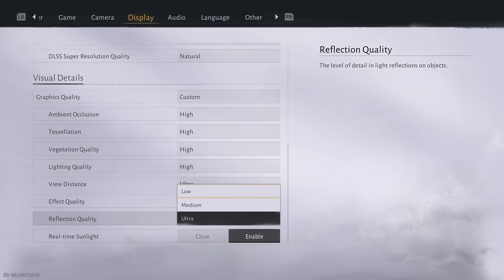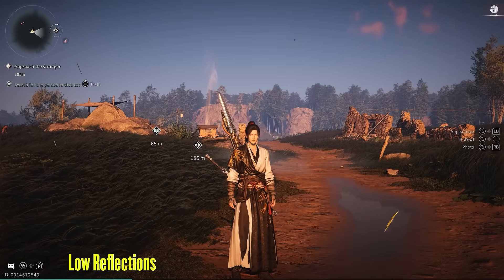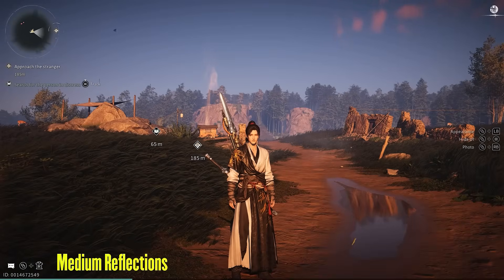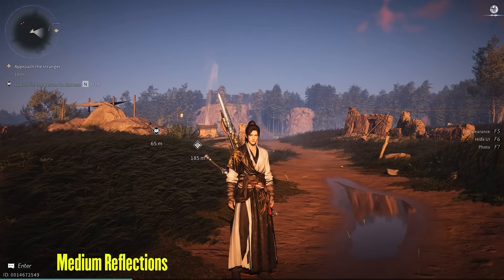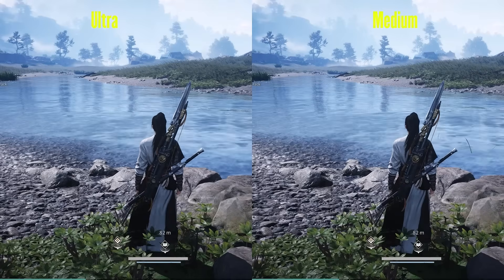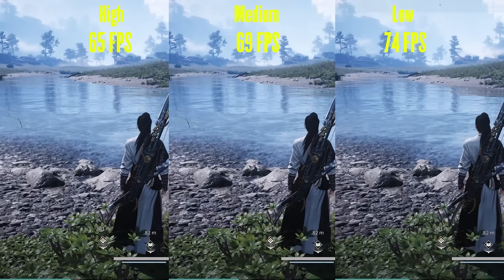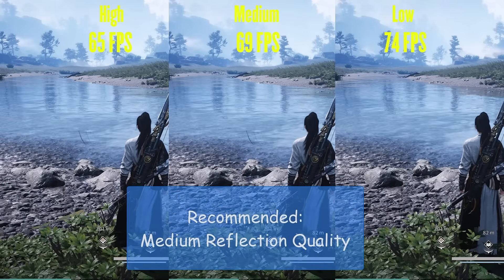Reflection quality adds reflections to reflective surfaces like water. In this game, the low setting only has basic screen space reflections, which do not apply to small puddles like these. Going to medium enables lumen reflections, which makes these puddles look good. For larger water surfaces, even the low setting has basic reflections applied, and there is no difference between ultra and medium. Since there is still a bit of a difference in performance, I would recommend medium settings to keep the small puddles reflective.